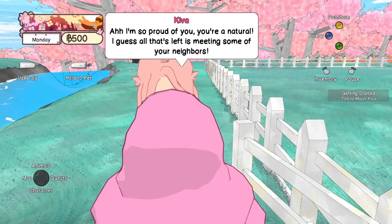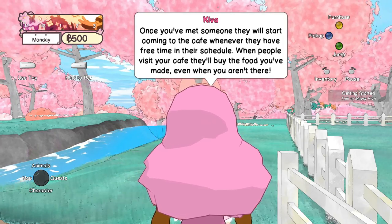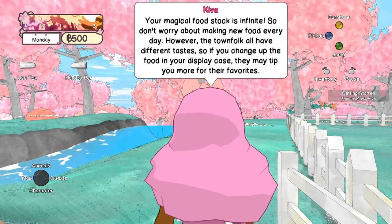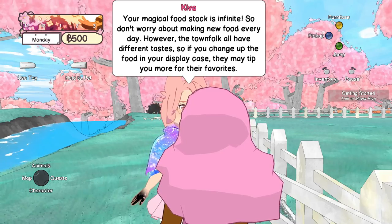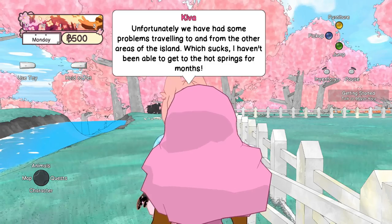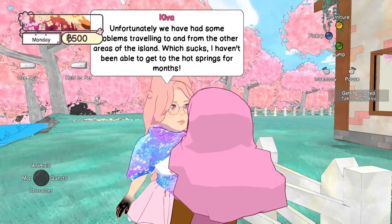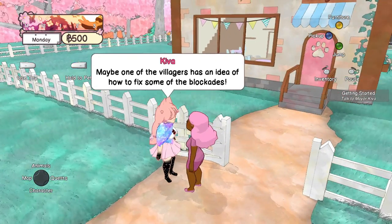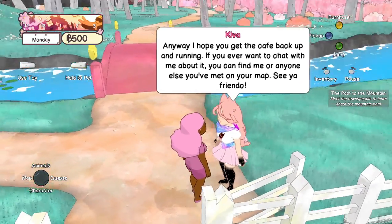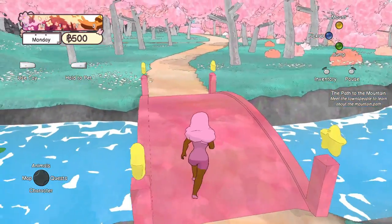'I'm so proud of you — you're a natural! All that's left is meeting some of your neighbors. Once you've met someone they'll start coming to the cafe whenever they have free time. When people visit your cafe they'll buy the food you've made even when you're not there. Your magical food stock is infinite, so don't worry about making new food every day. However, the townfolk all have different tastes, so if you change up the food in your display case they may tip you more for their favorites. We've had some problems traveling to other areas of the island — I haven't been able to get to the hot springs for months.'